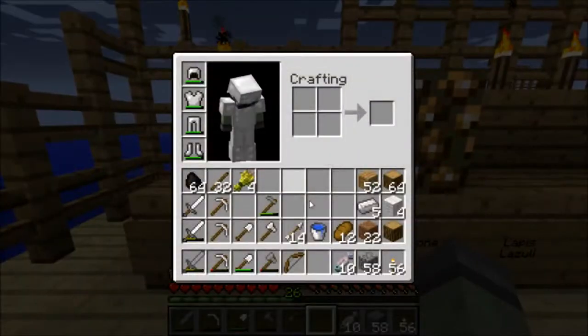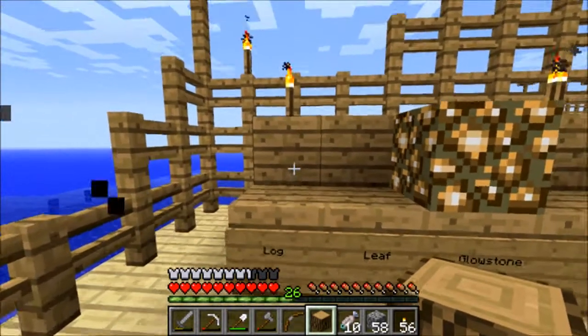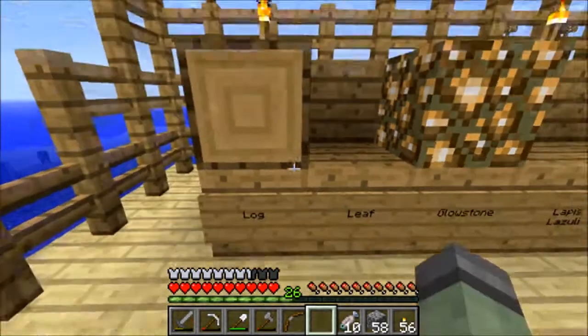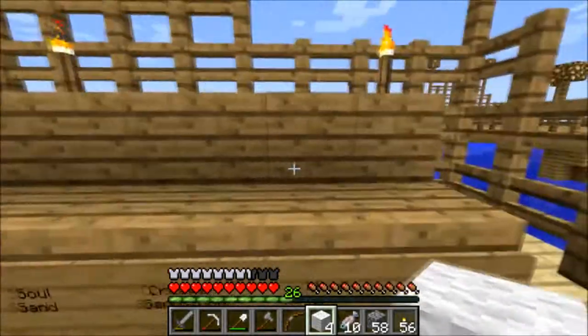Goldstone Log — and this log is really hard to get. It's the hardest one, I think. I don't know if I should use it, it's really valuable. Okay, I had to use it. And white wall, right here.